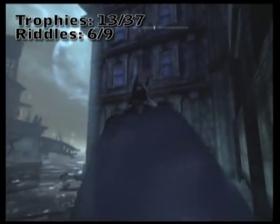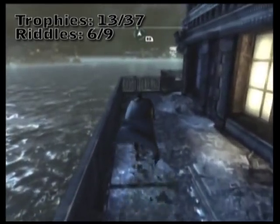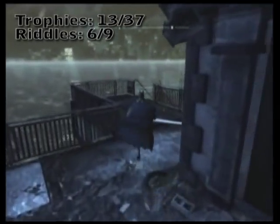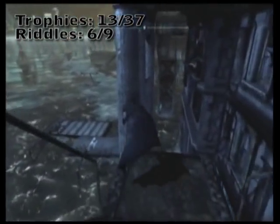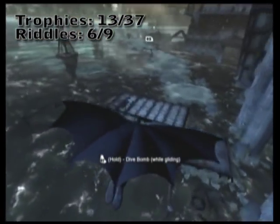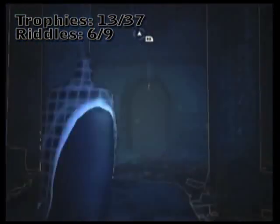We're going to continue circumnavigating around the police department. This time we're going to be going around the back end, and you'll see a small sort of floating area. Jump on this platform here, look up, and you'll notice a suspended trophy.